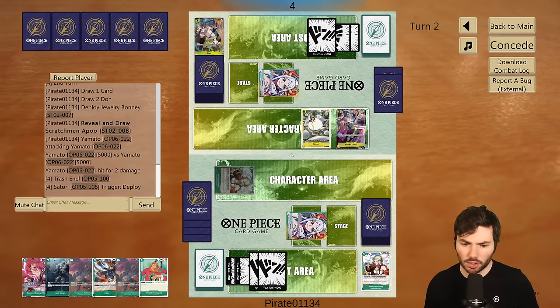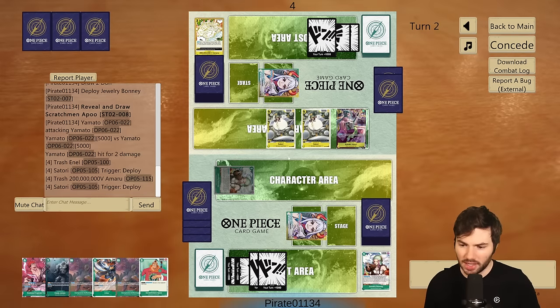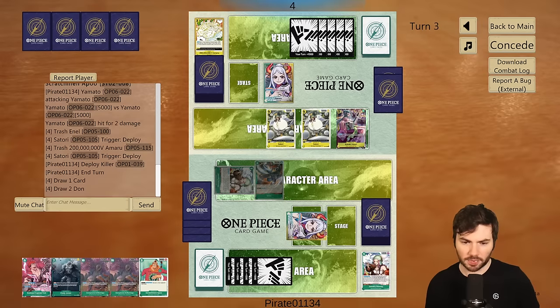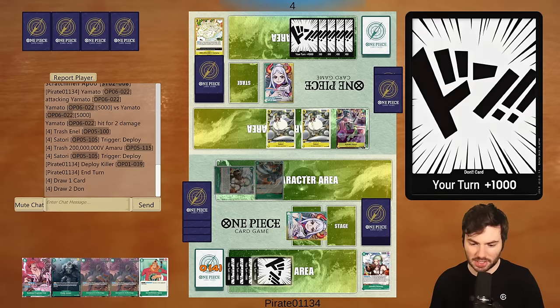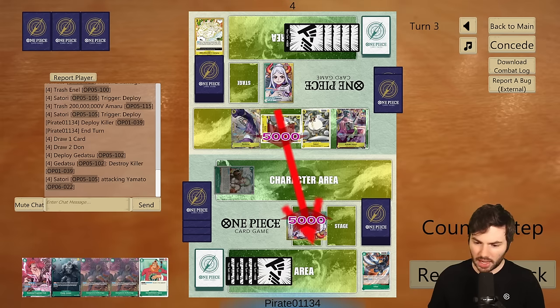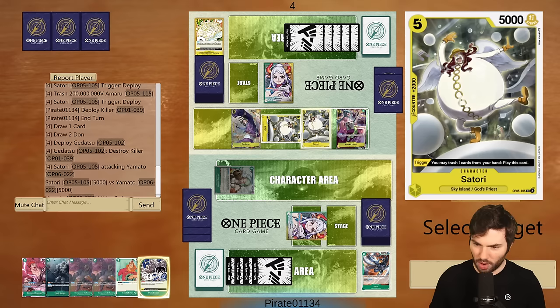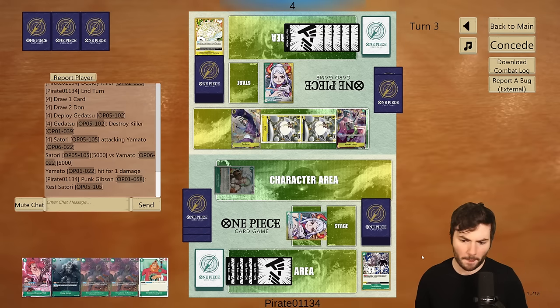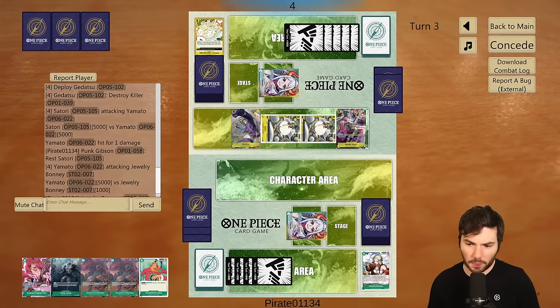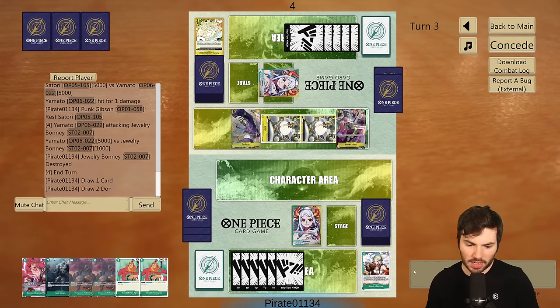We'll search again, grab the 2k instead of the Punk Gibson — we don't really need the Punk Gibson here. I'm going to swing five and just ask for a card out of hand. They do take it, which is fine. They are playing the more aggro version here. Double Satori — that is pretty insane. We'll throw down a Killer. They don't have a lot of cards in hand, which is something to keep note of. I think it's okay to take a couple of hits.